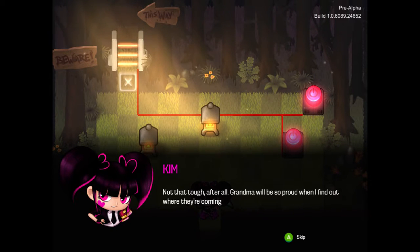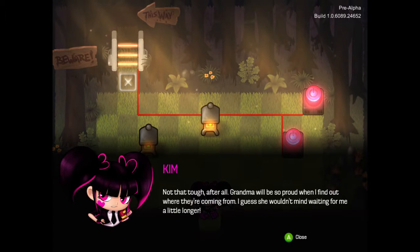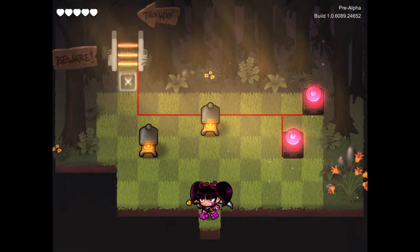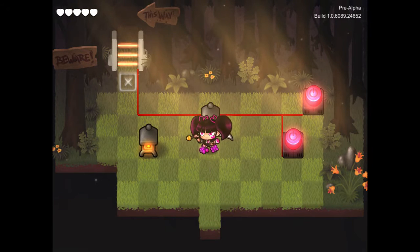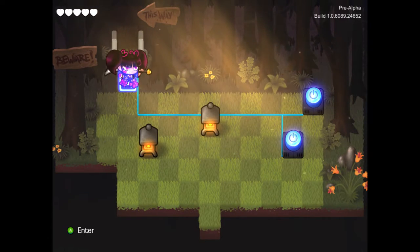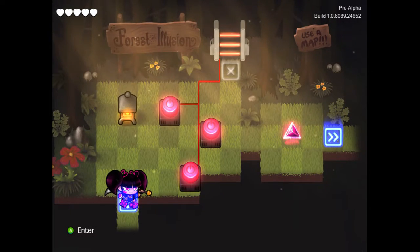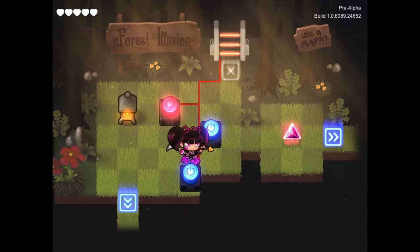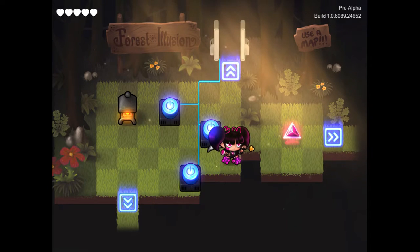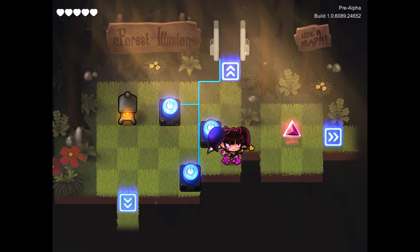'It's not that tough after all. Grandma will be so proud when I find out where they're coming from. I guess you wouldn't mind waiting for me a little longer. Go!' Some sort of force field blocking that door. Those signs appear to be not quite in line with each other. At least this level I don't have a turn limit. Forest of illusion — use a map. My Zork senses are telling me something. What is that? How do I get that?